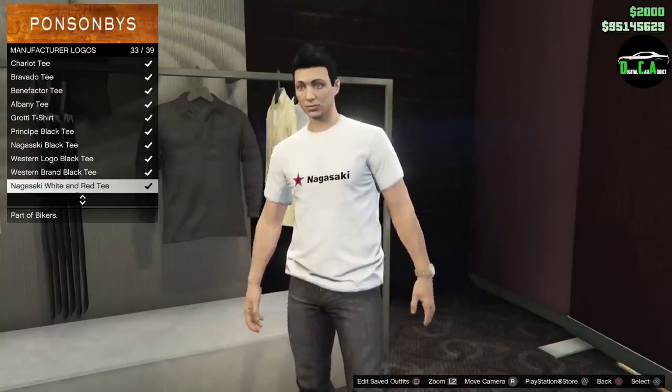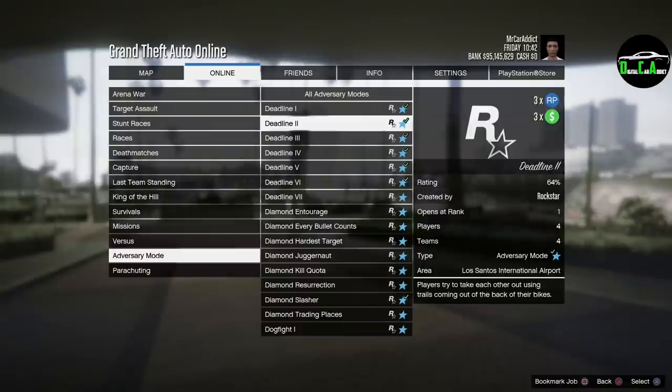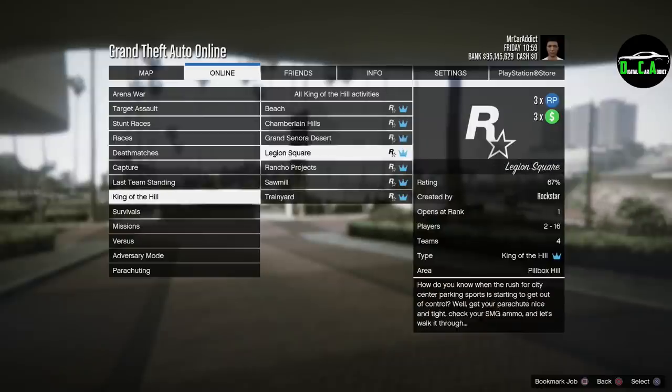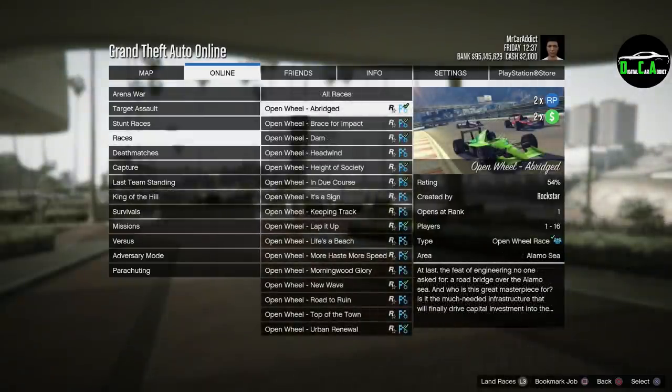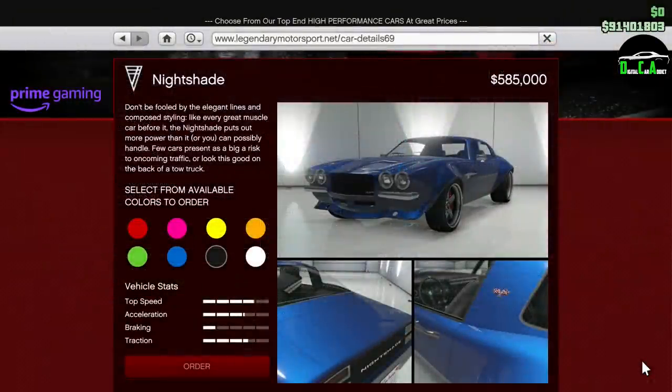As far as free items, you can get the Nagasaki white and red t-shirt for free just for logging in this week. Moving on to triple money, we have triple money GRP on the Deadline adversary mode and the King of the Hill modes as well. As far as double money, we have double money GRP on open wheel races.